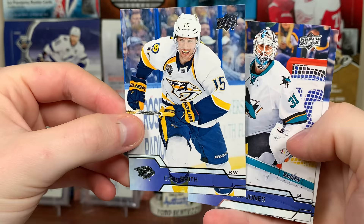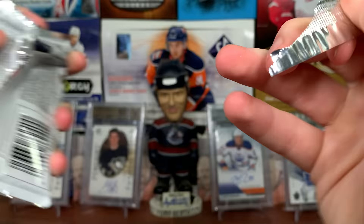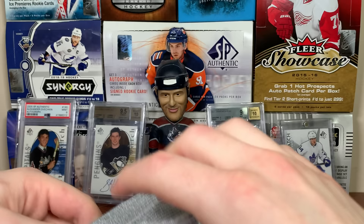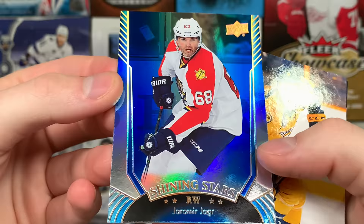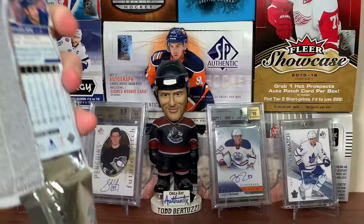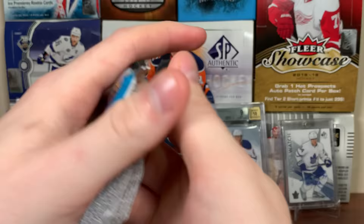Craig Smith, Martin Jones, and Patrick Bergland. Still a disappointment we didn't get Matthews — still got to continue the hunt. But two solid Young Guns right there. We got a Shining Stars — Jaromir Jagr, it's a blue. Jagr. Forsberg, Miller, Tavares. Continuing on here.